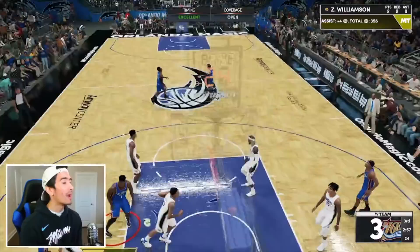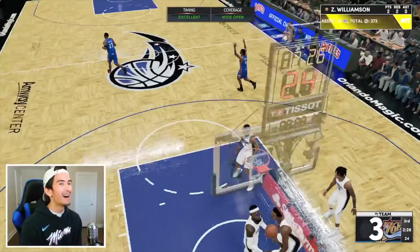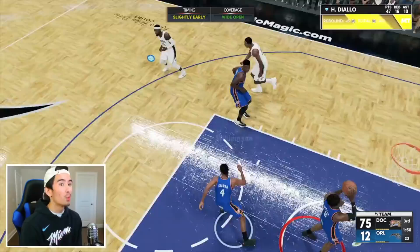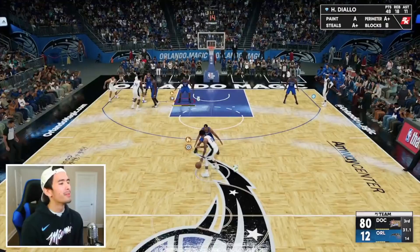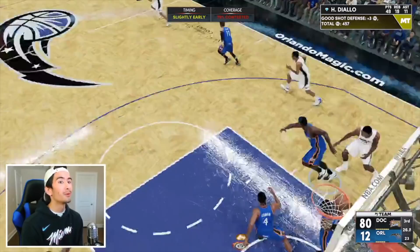We're right by the basket for another rebound. I want the triple-double, so let's get the assist to Devante Graham. Literally every shot you shoot goes in on rookie difficulty. Let's get the triple-double right here — Trae Young for three, he knocks it down. Triple-double with Diallo! Getting this triple-double with Diallo was way easier than I expected. It reminds me of getting the triple-double with Josh Giddey. By the way, if you need help getting a triple-double with Josh Giddey, I posted that video earlier today and the link is in the description and the comments.